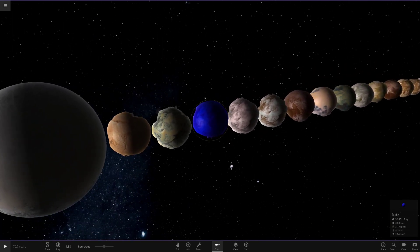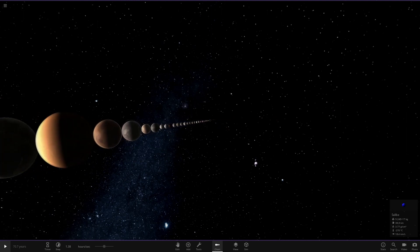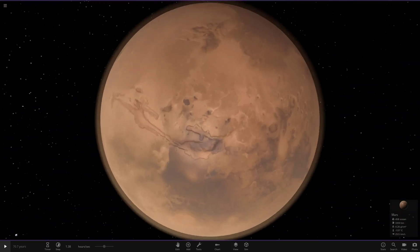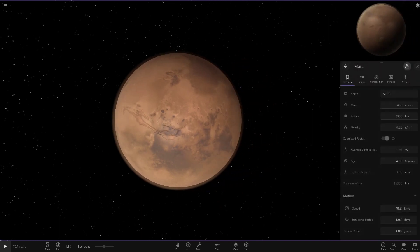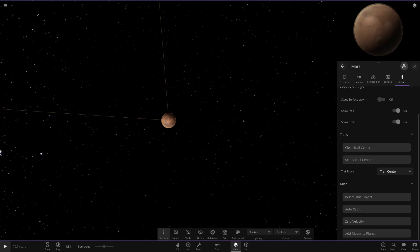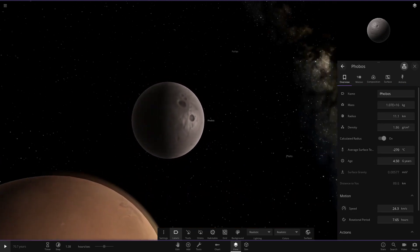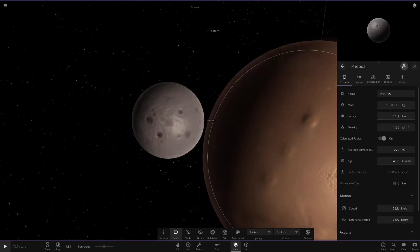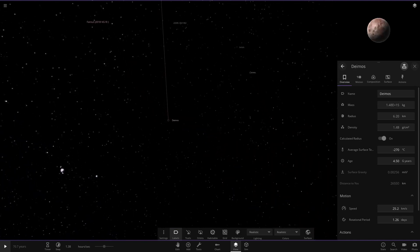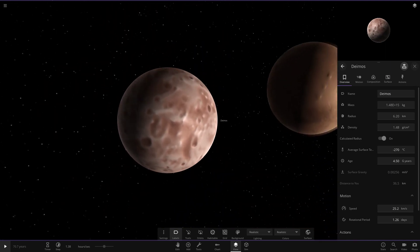That brings up the question: have Mars's moons finally been fixed? They've been spheres for the longest time, and obviously Mars's moons — Phobos and Deimos — are not spheres in real life, they're asteroids. We'll add the moons to Mars and see. So Phobos and Deimos — no, they're not fixed; they're still the same. I thought they would have fixed these if they were doing an asteroid revamp. That's a little disappointing.